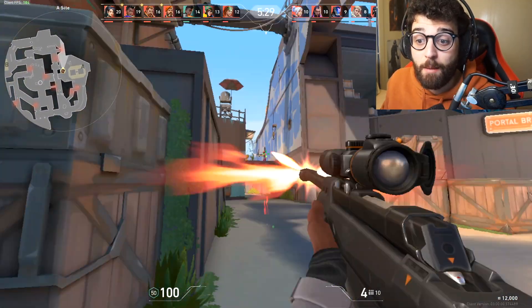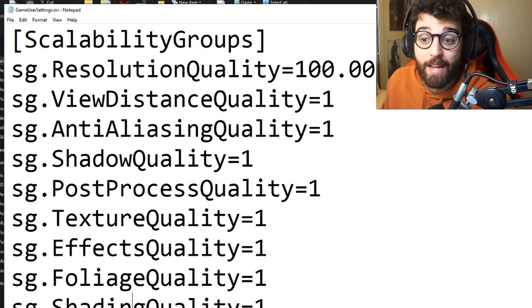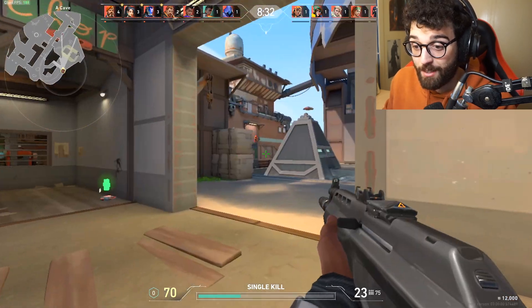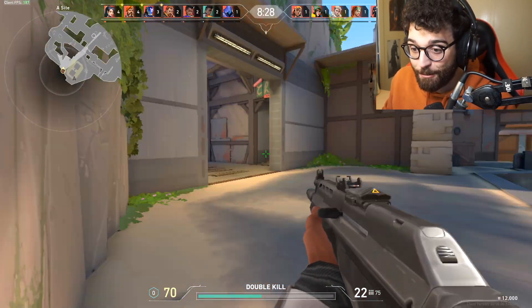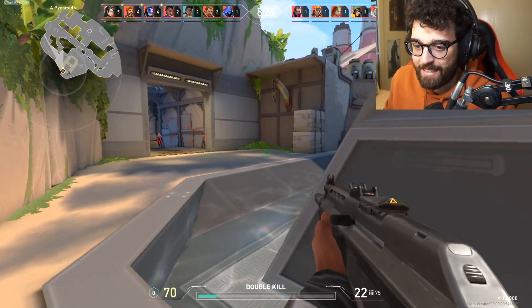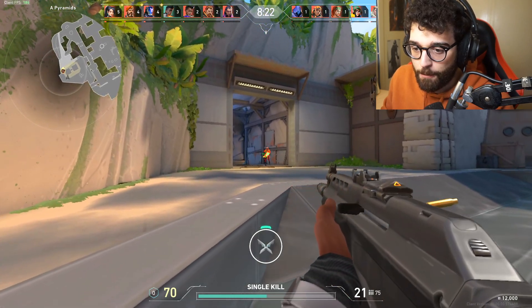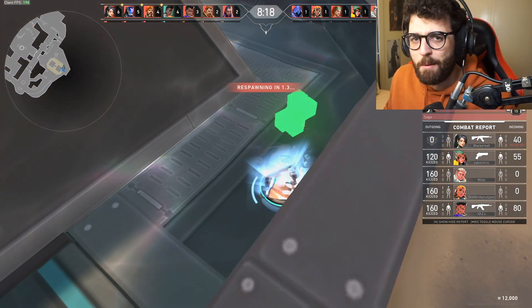A bit disappointing, but the next thing we're going to try is this resolution quality setting. By default it's on 100. I'm going to put it on 50 and see what happens. We're in game and the resolution looks absolutely horrid — really, really bad. It seems like 50% of what I was previously playing at. This setting actually works, and I'm somehow playing better despite it.